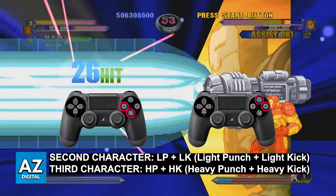For PlayStation, press Square plus X to switch into the second character. If you want to switch to the third character on PlayStation, press Triangle plus Circle.